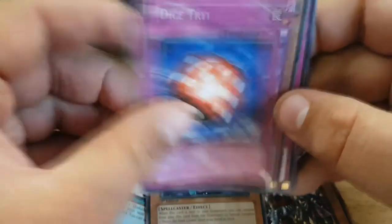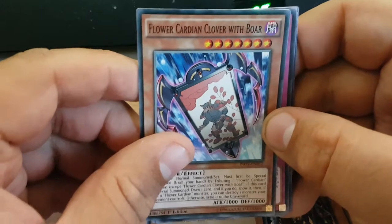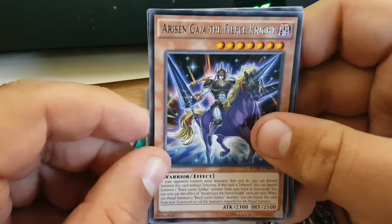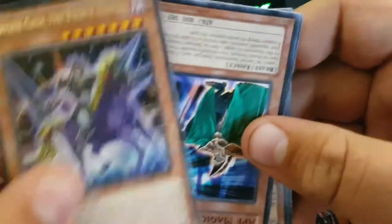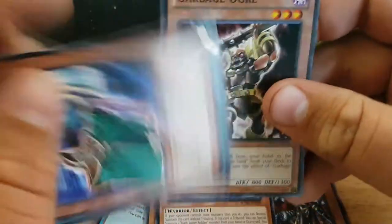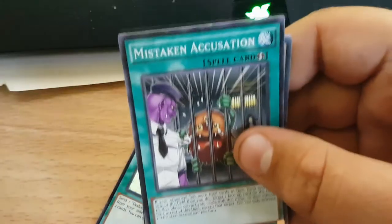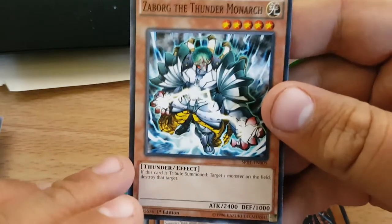These are terrible so far. Got a Dice Dry, Flower Cardian Clover with Boar, an Arcyon Gaia the Fierce Knight — interesting rare — Upside Down Guard, Ape Magician, Mistaken Accusation, Garbage Ogre, and Zaborg the Thunder Monarch.